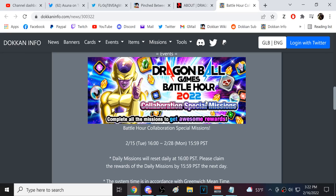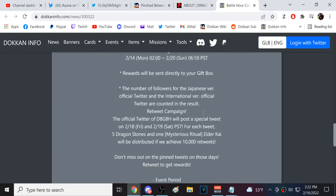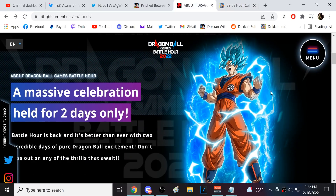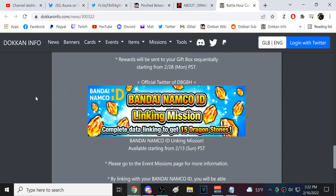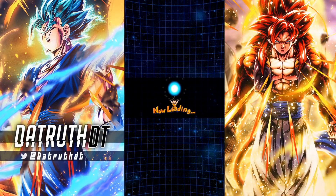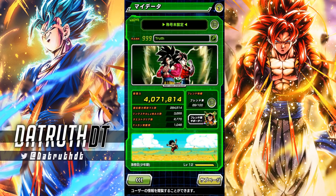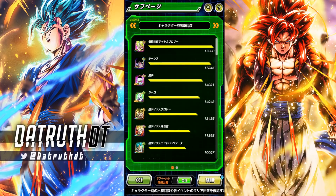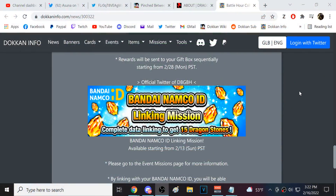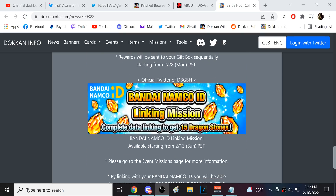I don't know specifically how this is going to work with global Dokkan. Here's the website for the Battle Hour. The main focus for Dokkan seems to be about the new data feature that is out on JP. If you click this, you're able to see your account power level and how many times you've used characters. These features are not yet out on global Dokkan, so I'm not sure exactly how it's going to work with global right now. For global players it's super easy to do this.